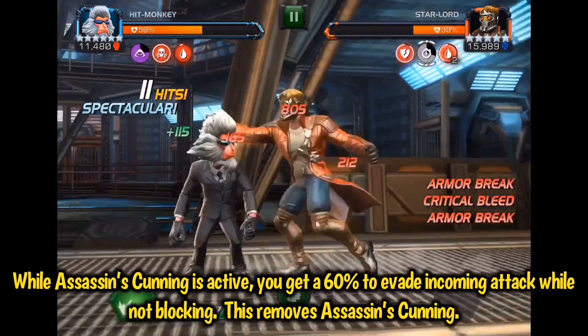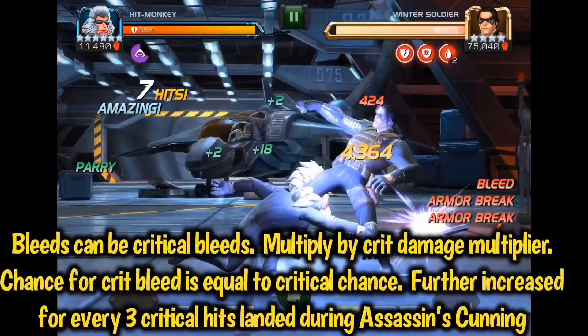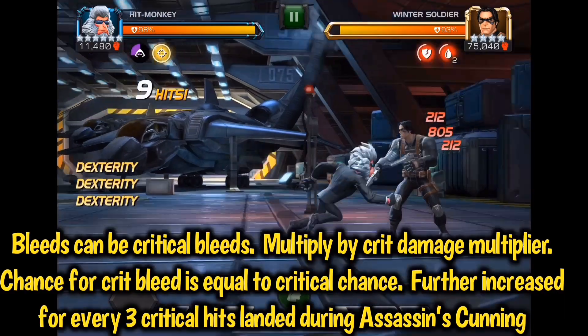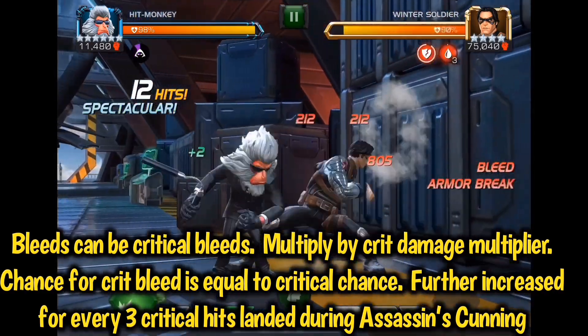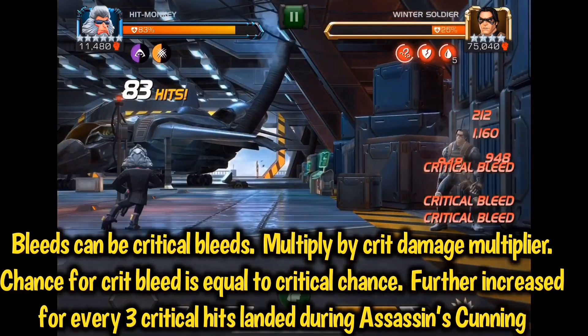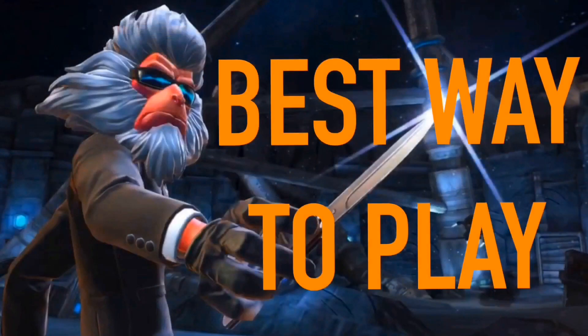Think of this like the Nick Fury and Quake synergy where you get those three free evade charges — it works the same exact way and kind of saves your butt when you need it. The bleed debuffs from Hit Monkey's nunchakus can be critical bleeds, multiplying their potency by the critical damage multiplier. The chance for critical bleed is also equal to the critical chance, and this chance is also increased every three critical hits landed during assassin's cunning.